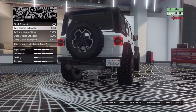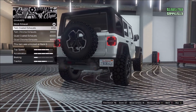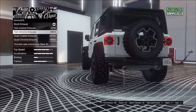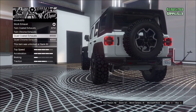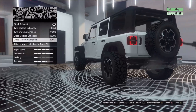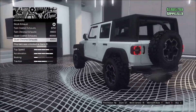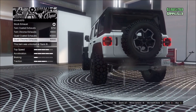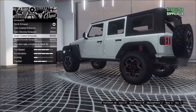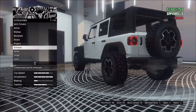Engine and exhaust — we've got stock, twin coated exhausts, twin chrome, quad coated exhausts, and quad chrome. A helicopter scared the crap out of me — I thought that was something else. The quad coated does look good, so we'll go with the quad coated.